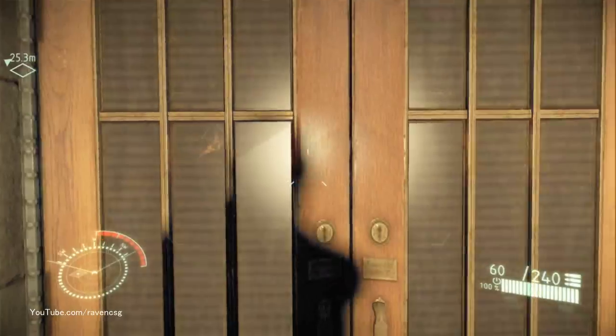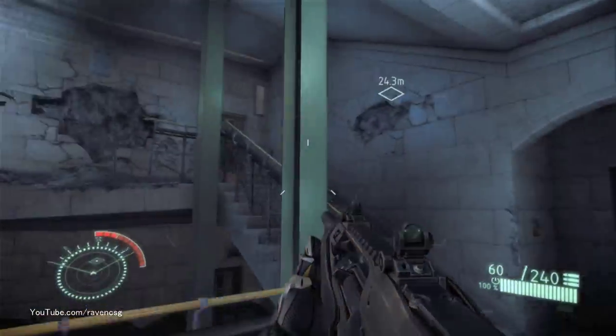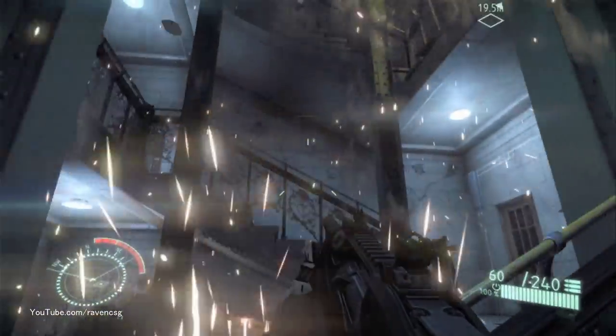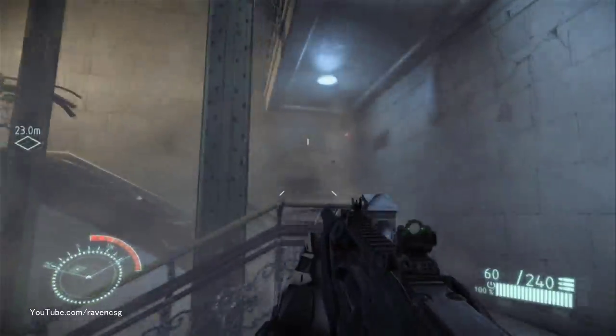In Crysis 2, this is a pivotal story point — one of the most important levels in the game. This is the last stronghold in New York as the Marines are protecting all the civilians and trying to get as many out of the city as possible using the subways and the trains available in Central Station.